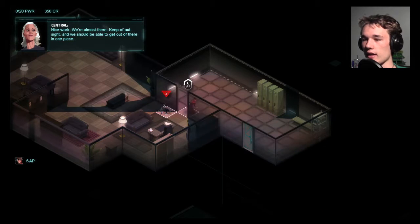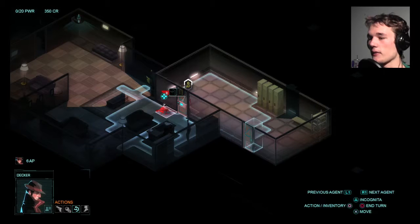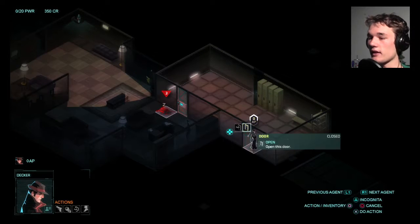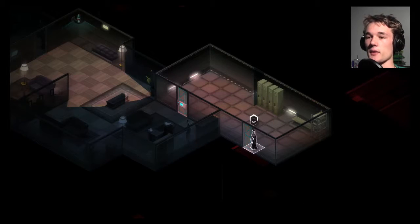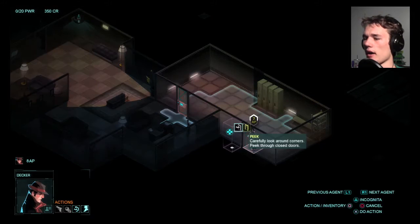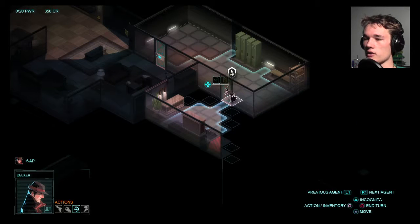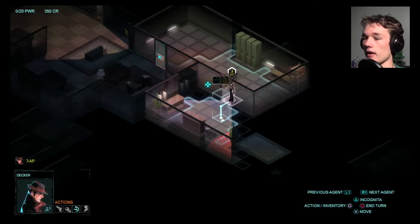Boom. Another one down. Keep out of sight — yeah, it's a spy game, of course I'm gonna keep out of sight. Don't need to tell me that. Close the door. And just enough to get to the next door. This is working out well so far, but I can't peek or anything so I just gotta end my turn. And of course nothing will happen on the enemy's turn. Turn ten. Peek. There's something bad over here. But if I just walk through the door I should be fine. I'm pretty sure I just peeked again — damn it.